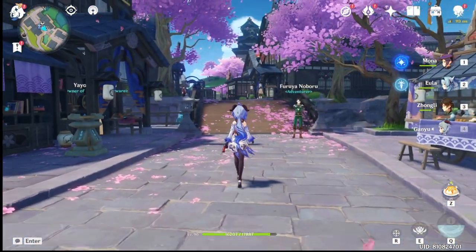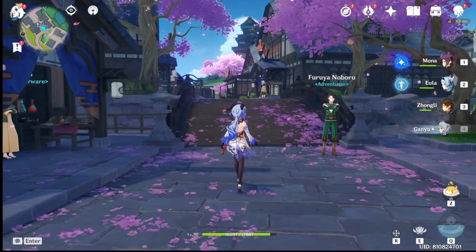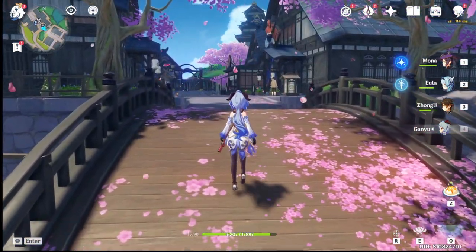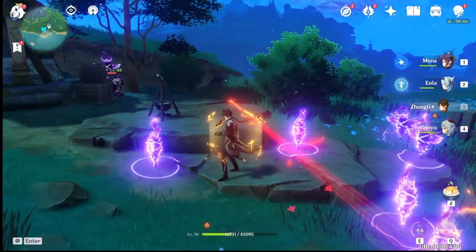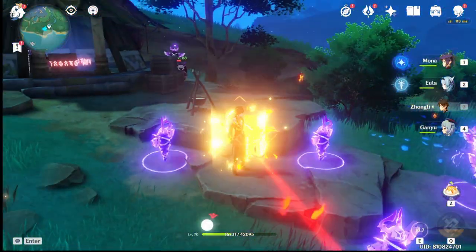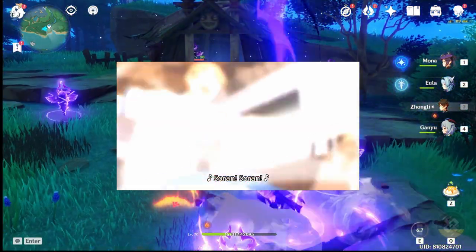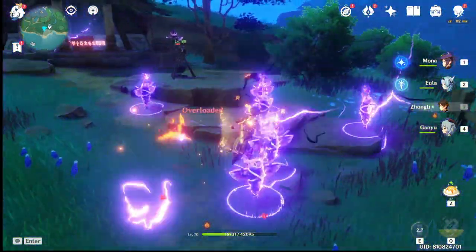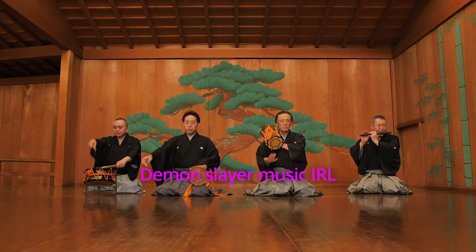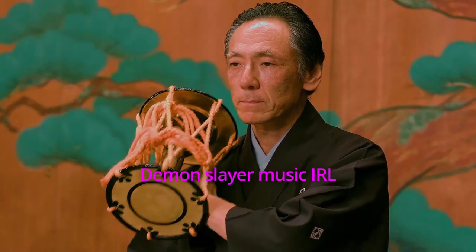Moving on to number six — this isn't really something you might have missed, but I wanted to shed some light on it as a form of appreciation. The idle and battle music you hear while wandering around Inazuma is very reminiscent of Japanese music. The majority of instruments used in the soundtracks are Japanese folk instruments, including the famous shamisen guitar, the shakuhachi which is a Japanese-style flute, the taiko which are the famously known drums you see in anime, and the tsudumi. A great show of appreciation to the music production of this game.